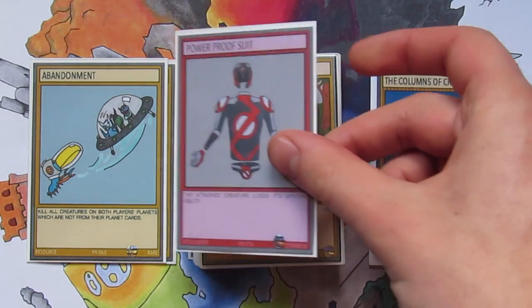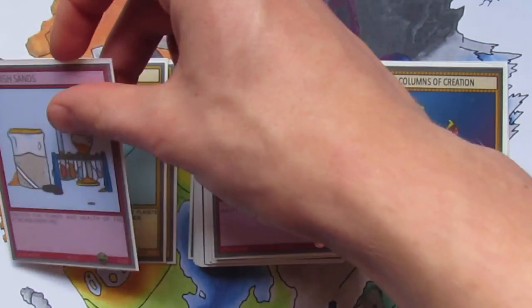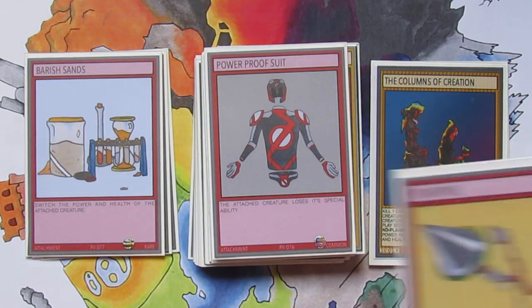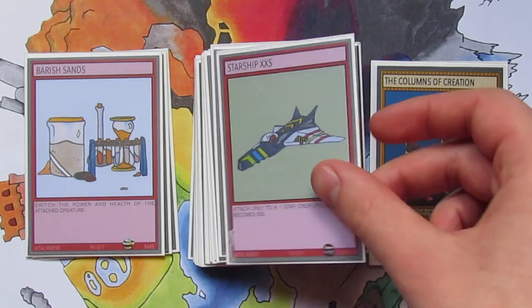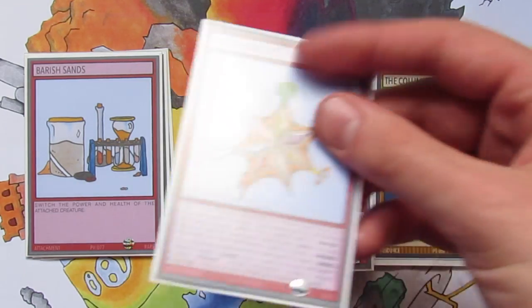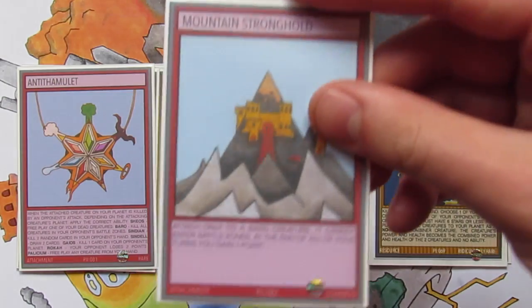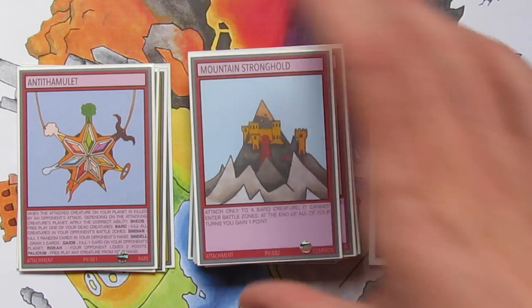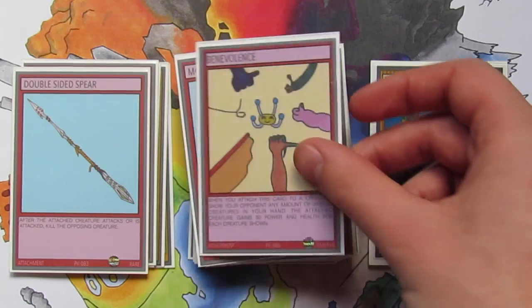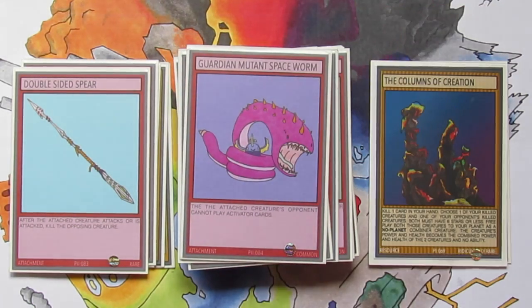Now for the attachment cards. We've got Power Proof Suit. Barish Sands which is actually a rare — that allows you to swap the power and health of the attached creature, just like the Planet Barrow. Point Pike. Starship XXS. Enchantment Chest. Antith Amulet which is another rare. Mountain Stronghold, another artwork that I'm a massive fan of. Double Sided Spear which is also a rare. The card Benevolence. And then we're rounding them off with the Guardian Mutant Space Worm.